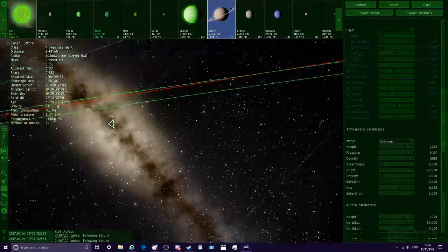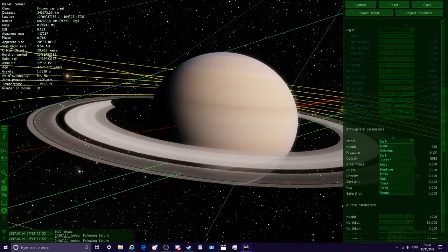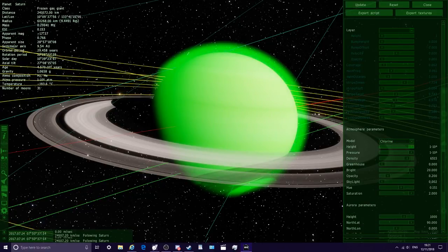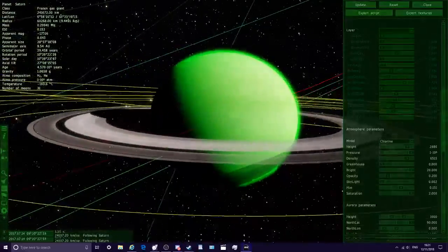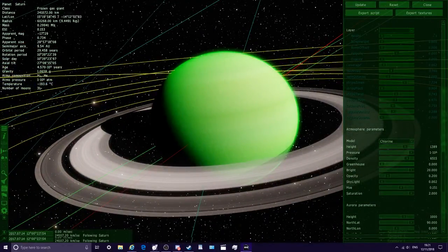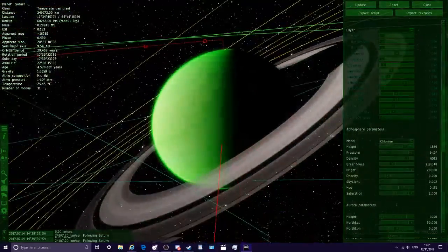Let's head to Saturn next and do the same. Saturn's going to look good in green, I think. It has an Earth atmosphere, so going to chlorine and increasing it — look how cool that looks, really good on Saturn. Green gas giant Saturn right there. Increasing the height a bit more — that looks really cool and amazing. We can add a bit of glow too.